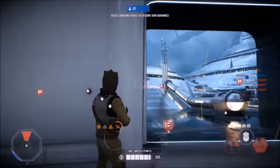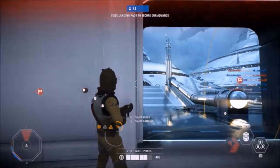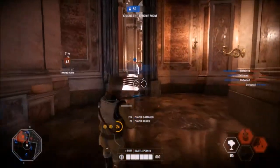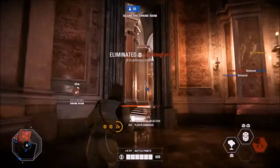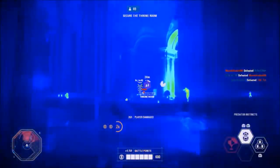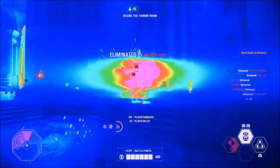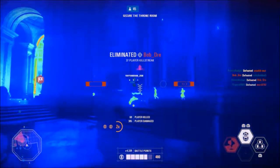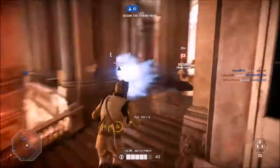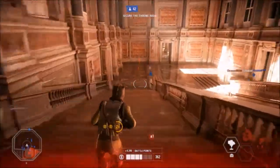Getting back to the subject of today's video — Bossk has three abilities. Firstly, his Dioxys Grenade: when activated, Bossk throws a grenade that sticks to the first surface it makes contact with, then releases poisonous gas which deals damage to enemies standing within the grenade's proximity. Secondly, Bossk's Predator Instincts gives him thermal vision, allowing him to see enemies behind cover. While the ability is active, Bossk uses what feels like a grenade launcher to continuously attack enemies for the duration of the ability.